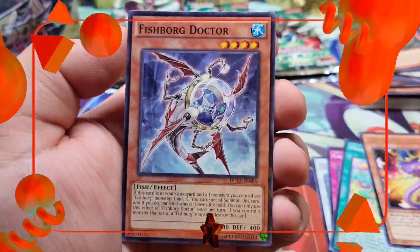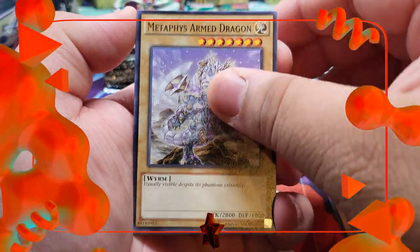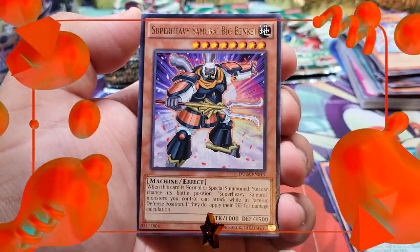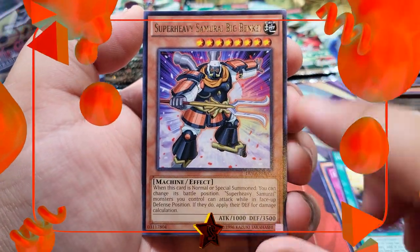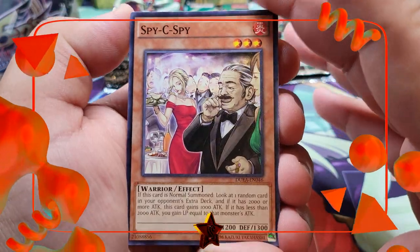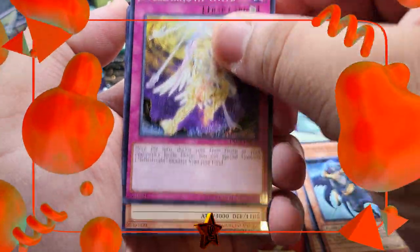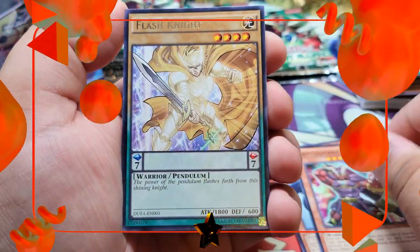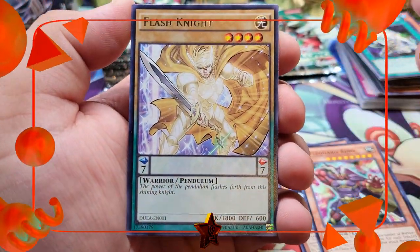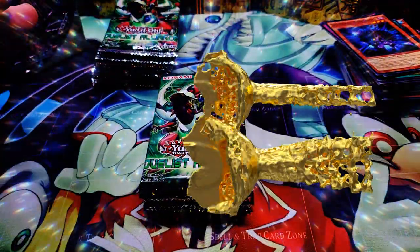We got Performapal Whip Snake in the back but only a Fishborg Doctor. Second to last pack magic for winner number two: Super Heavy Samurai Big Benkei and a Satellaknight Vega. Last pack — can we pull a super rare? We got a Flash Knight as our rare and a Shaddoll Hedgehog.